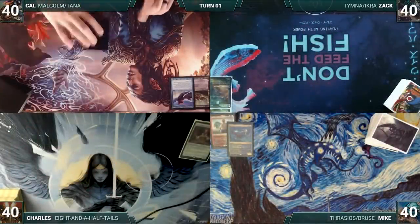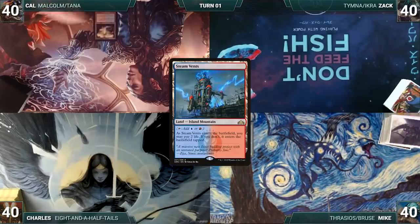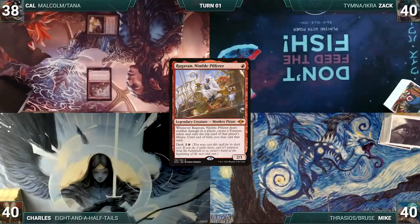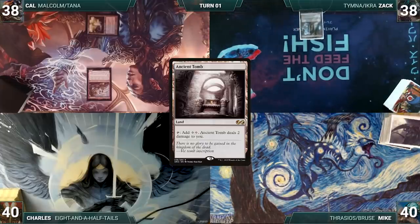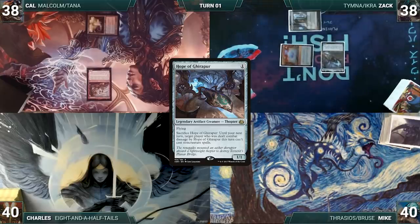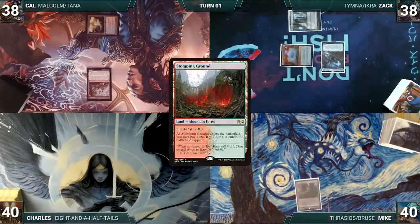Cow wins the die roll and starts. He draws for turn, plays a Steam Vents untapped paying two life, and casts Ragavan Nimble Pilferer. Mike gets excited because he loves that monkey, and Cow passes. Zac draws, plays Ancient Tomb, taps it to cast Arcane Signet, then casts Hope of Ghirapur. Mike draws, plays Stomping Ground untapped paying two life, knowing Malcolm is coming — he holds up mana and passes.